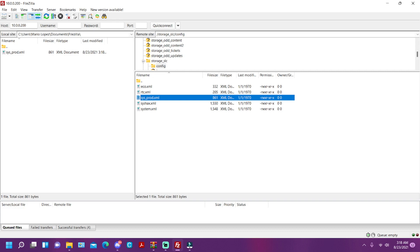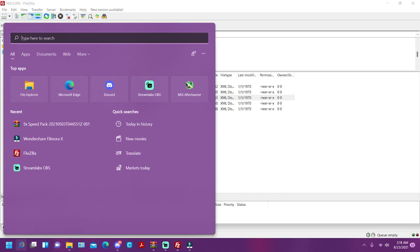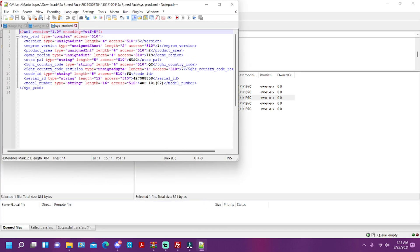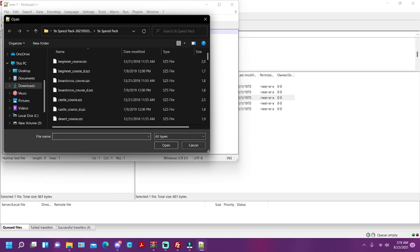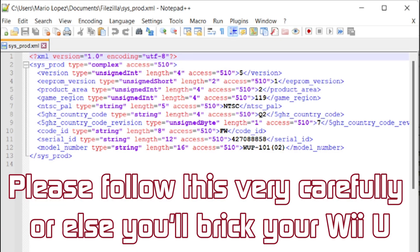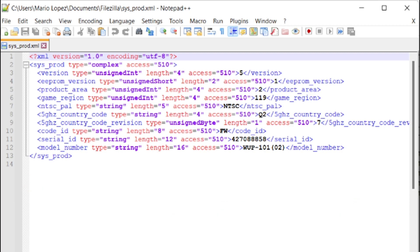Mine is stored under Documents in FileZilla, but yours may store differently depending on where you put it. Since the file is downloaded, go to your Start menu and open Notepad++. I recommend that program for editing files like this. Find the file where you stored it — mine is in Documents/FileZilla. This is the critical part: on line 6, it says gameRegion. The number between '510' and 'gameRegion' tells you the region: 1 is Japan, 2 is United States/North America, and 4 is Europe.